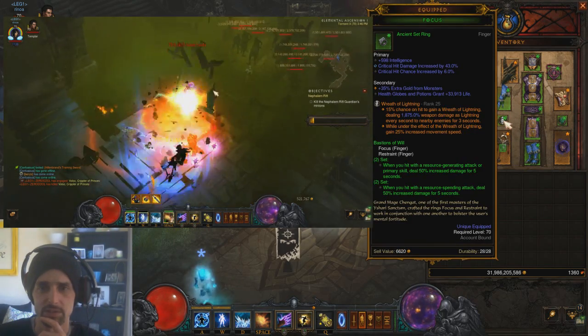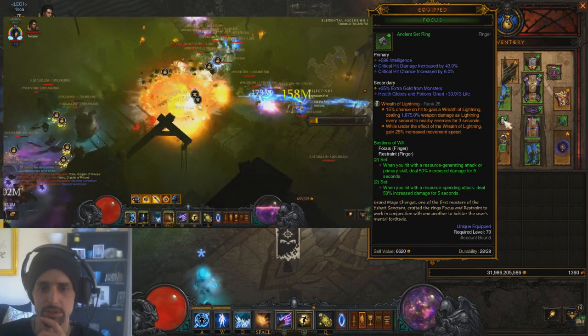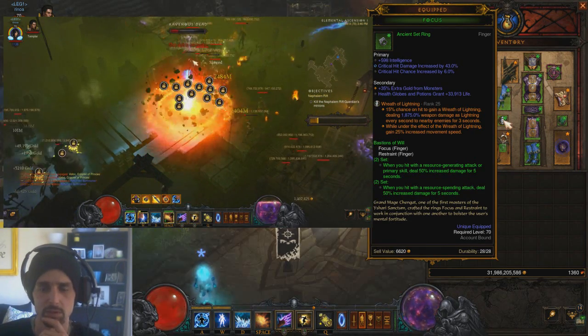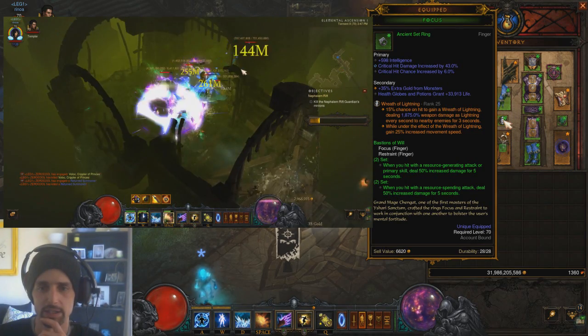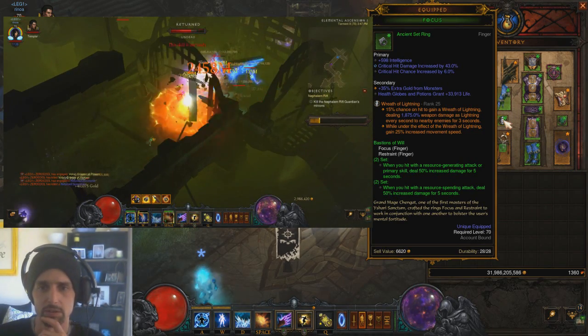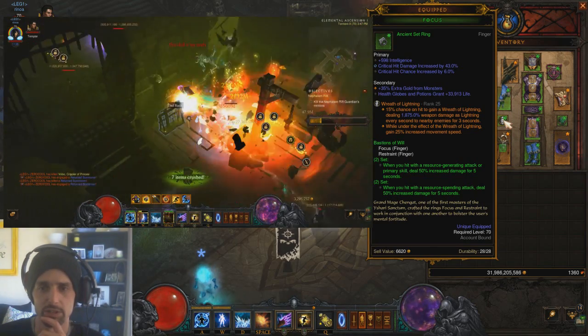We're using Focus and Restraint rings as well. When you hit with the resource spending skill you get 50%, and with the generator you increase your damage by 100% — just alternate spender and generator. Go either trifecta or main stat, crit chance, crit damage on both rings.